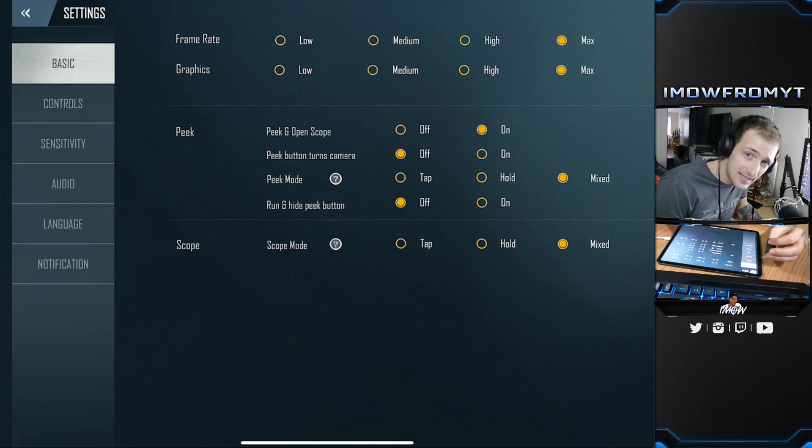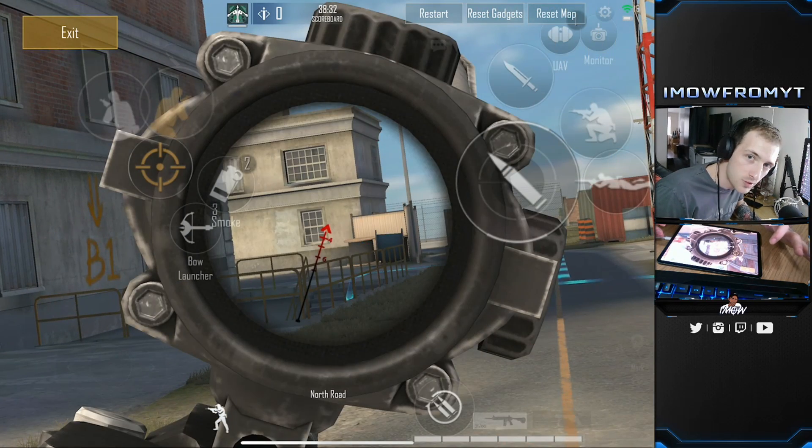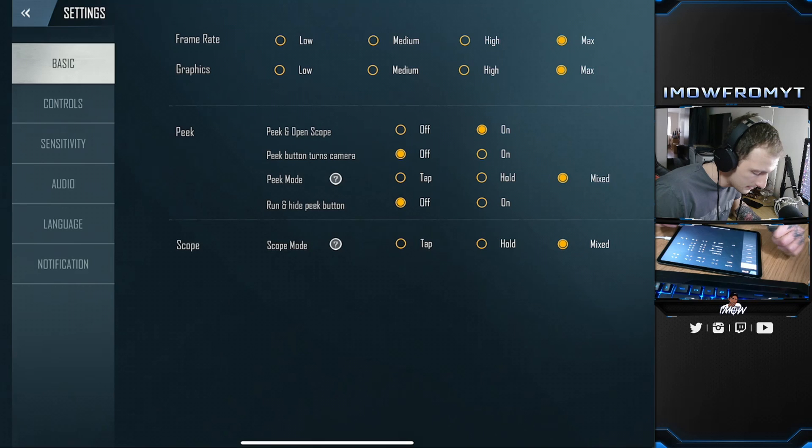Peak and open scope — you're going to want this to be on. What this does is if you click the peak button, it's going to scope in automatically for you. Peak button turns camera — you want that off, because it can screw your aim up completely.